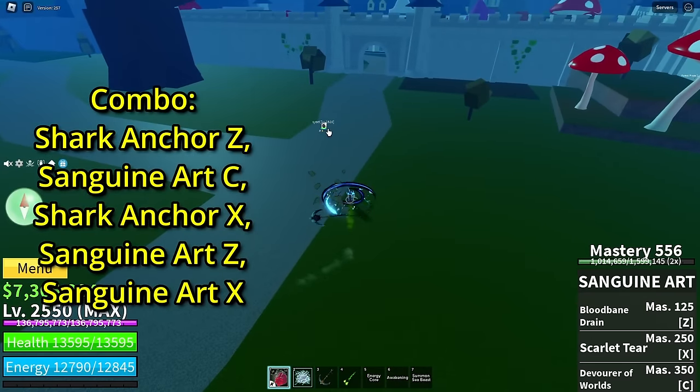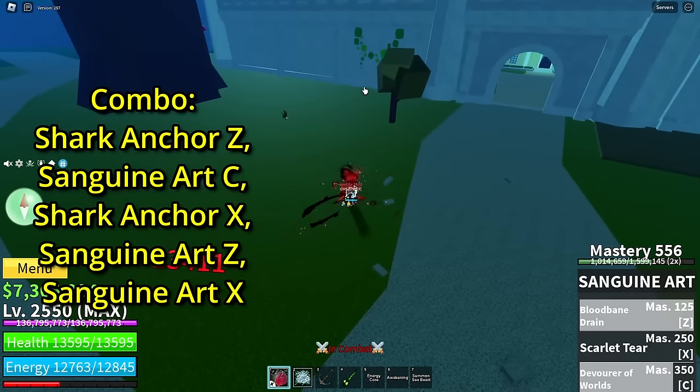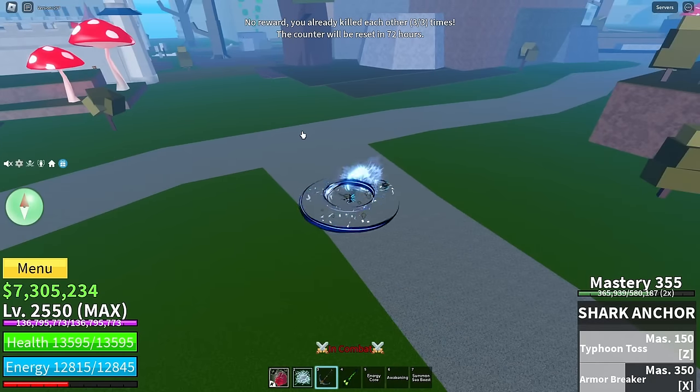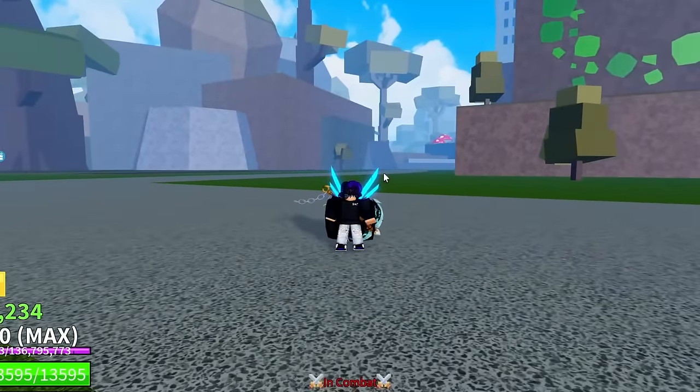You don't even need a fruit. So this is all you do — just do that pulling back, do this, and Z and X. Look at that, that damage is crazy and the combo is so easy to do. It's all you do, just do that and whatever you want. It's so simple, so let's go try this out in PvP.